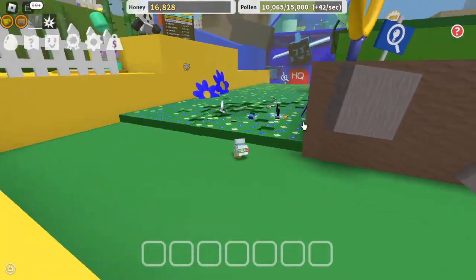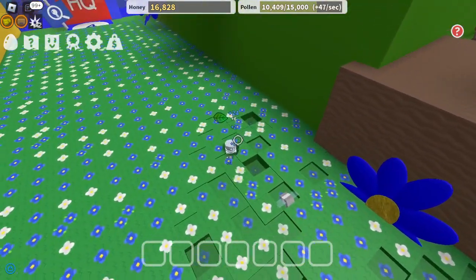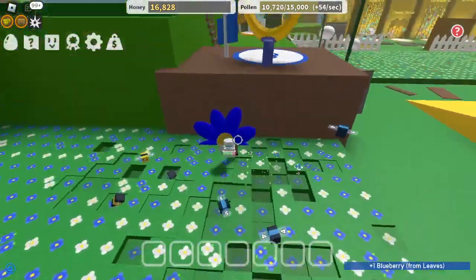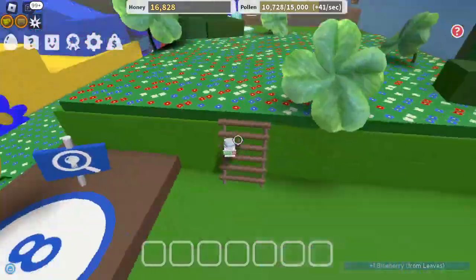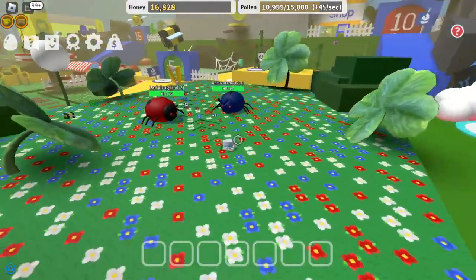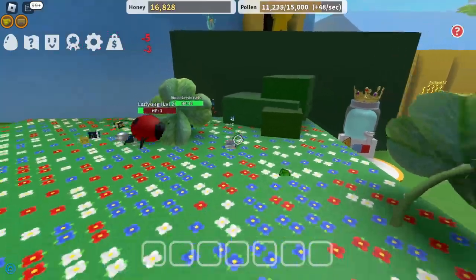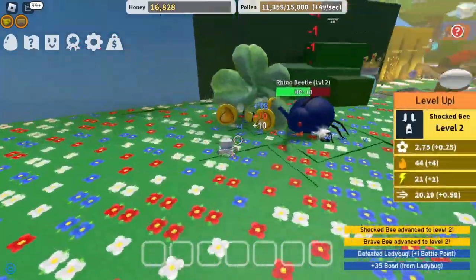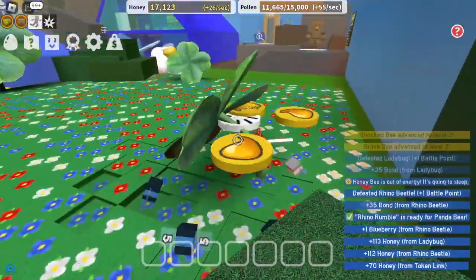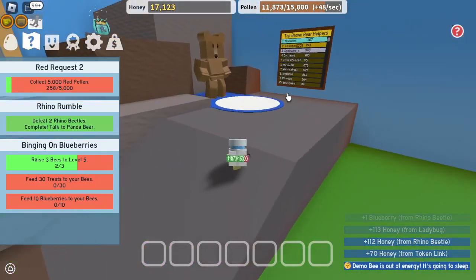Let's go and grab that. There we go. Go all the way up here. They should defeat at least that rhino, and that should be a quest done. There we go — so there, the quest is done. Let's see if his quest is now possible to do.